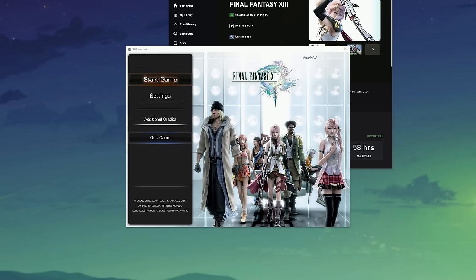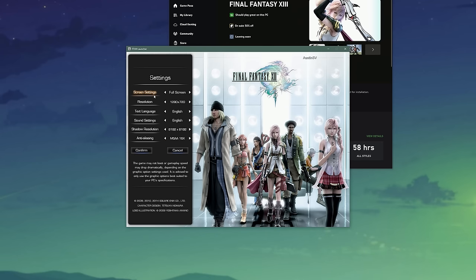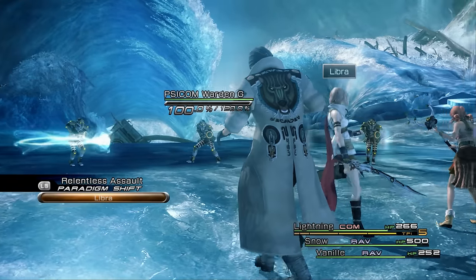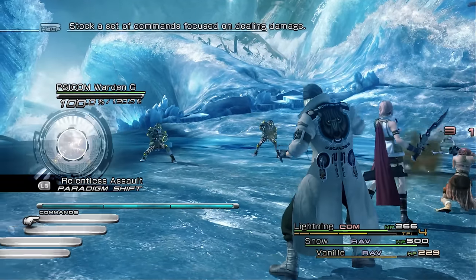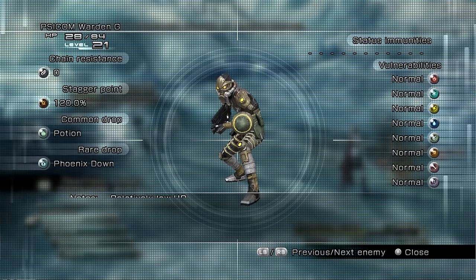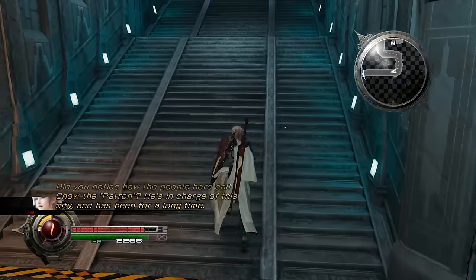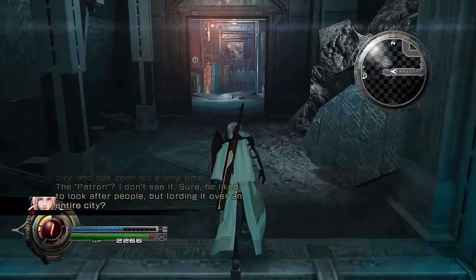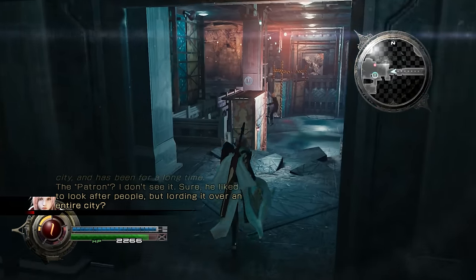There are also Microsoft Store versions of the games, which are different builds that have additional launchers. The Microsoft Store versions of XIII and XIII-2 have more stable frame rates, less frequent crashing and stuttering, and fewer UI issues at 1080p — but unfortunately some UI and effect issues are still present at 1440p and higher. Lightning Returns is mostly identical in my experience, though I have read about folks having issues with it anyway. You cannot mod the Microsoft Store versions of the games either.